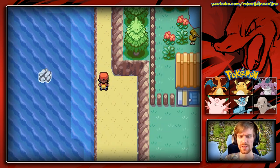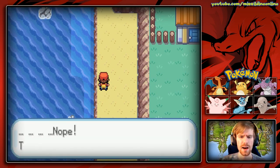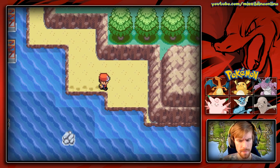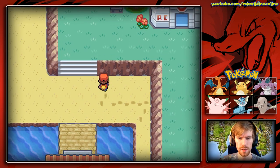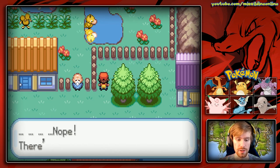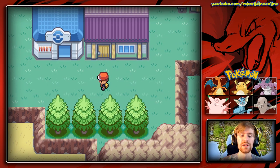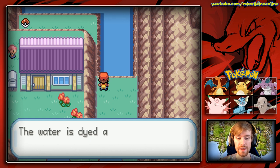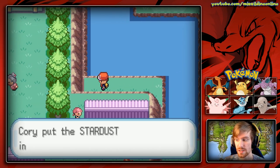We're on Four Island. Using Rock Smash we can get a Star Piece right away. I look around for more hidden items but can't find them - I think I might be going crazy. This is the Warm Blue Flow Island. Right here is the Pokemon Daycare, which is super important for breeding and was crucial for competitive battling. I grab a Stardust item I spot nearby.